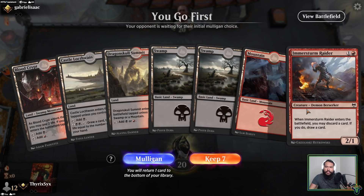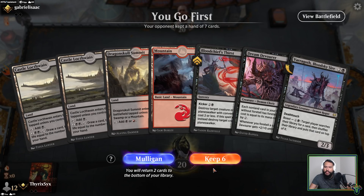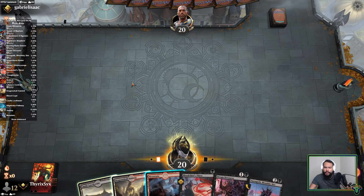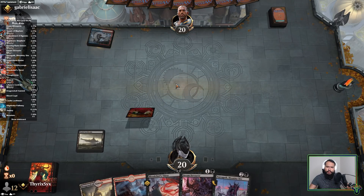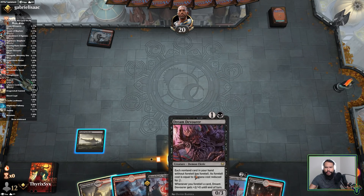I like this card because I can turn one of my lands — not lands, this hand's better though. We do have to drop a Castle Locthwain most likely. We'll just play this first. This deck is a mid-range deck with a combo finisher so it should be fine. I'm not trying to go all-in on the combo because I don't really have to.